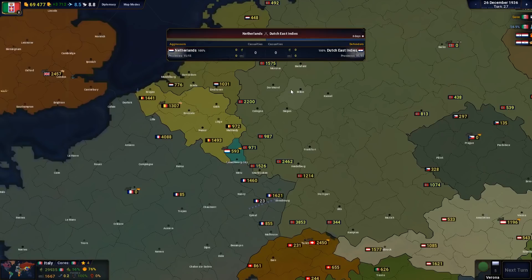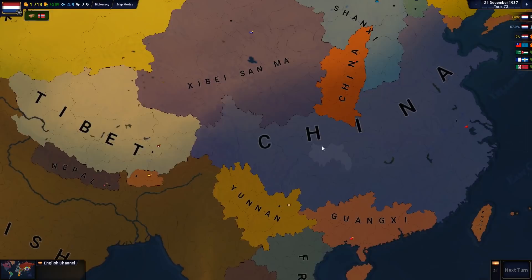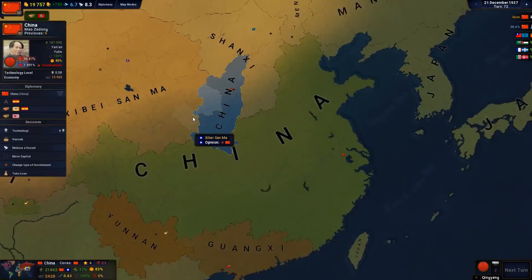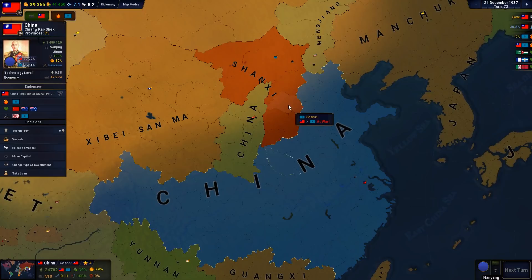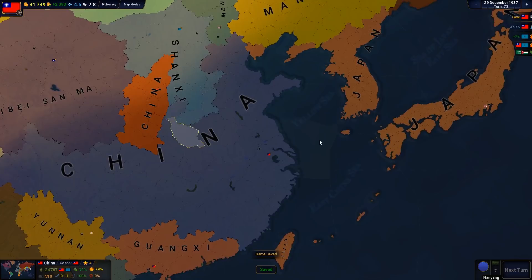It looks like we actually have a slight conflict all the way over here. We've got China going up against Shanxi. Now, something to note — it's not communist China, it is fascist China. Actually, it was Shanxi that declared war on fascist China. So that's probably a conflict that we're going to want to stay abreast of. It's going to really affect the way that Japan plays, depending on what happens in China. Always good to keep abreast of the Southeast Asian affairs.